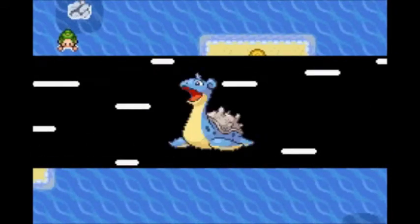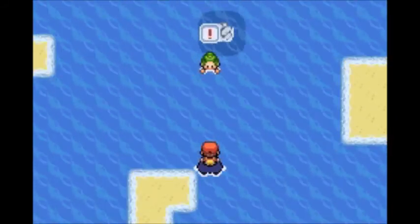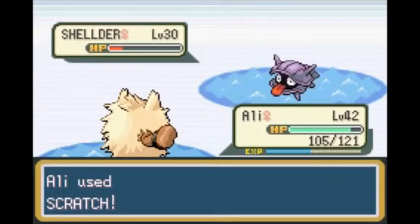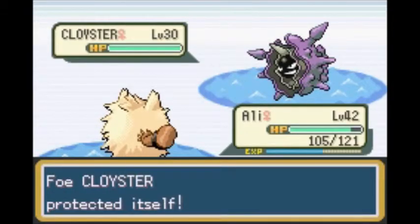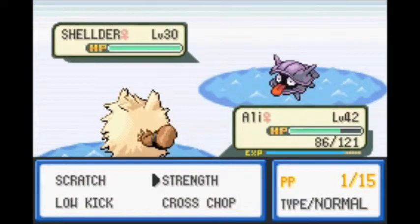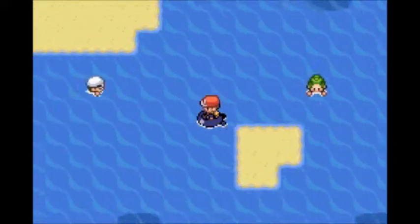Let's see if there's something on that island before we battle that girl — nothing here. Let's take on this girl right here. She said something about her boyfriend, hopefully nothing bad. She has a Cloyster — it used Protect. I hate when things use Protect or Detect, it's so annoying. Now let's battle this guy too.